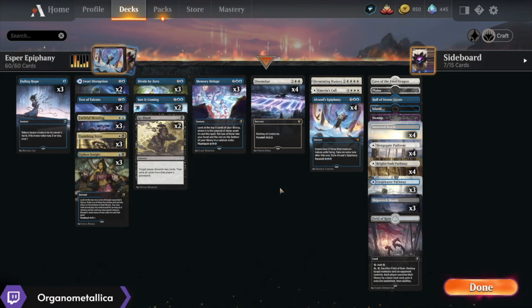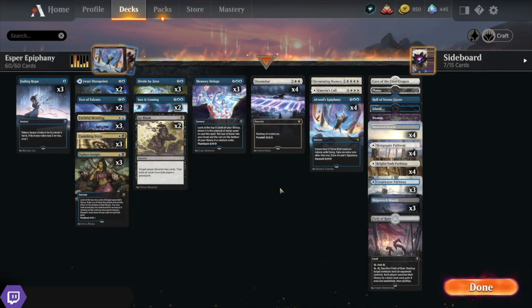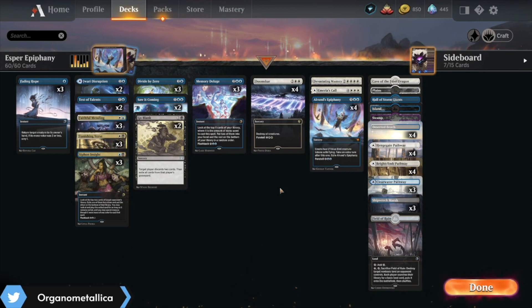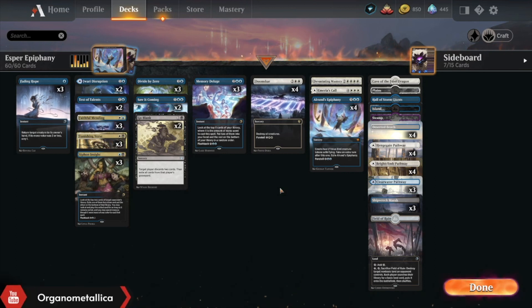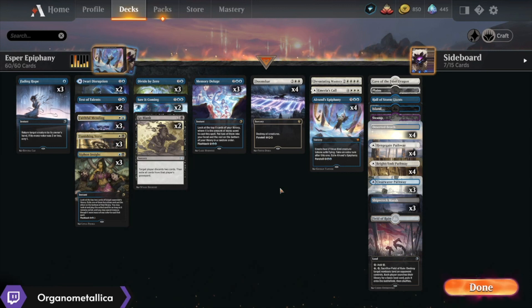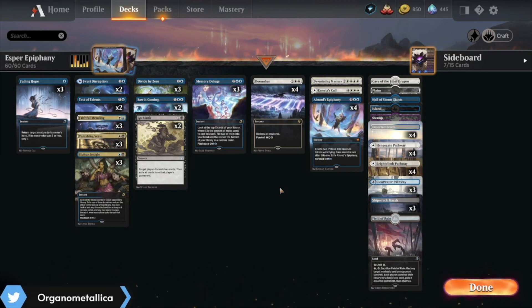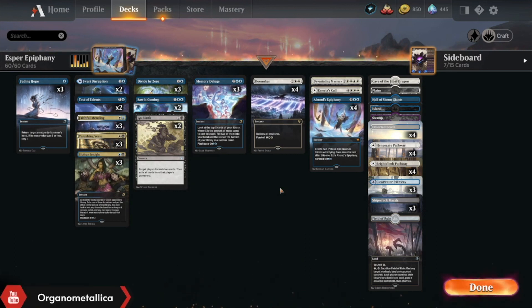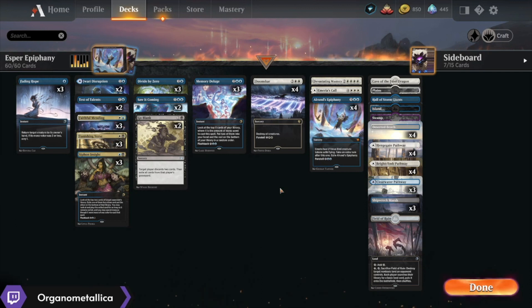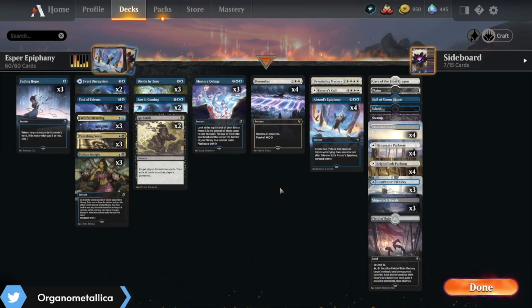Being able to Siphon Insight — on at least one occasion actually backfired, because it turns out that getting your opponent's copy of Alrund's Epiphany divided by zero is really really rough. But other than that, being able to rip off a couple blockers every so often, or being able to get some value cards, or even just a land in some cases, really helps. And so altogether this deck did a pretty good job of turning the corner where the blue-white deck sometimes struggles. Altogether, to me, it's a much more fun deck to play, but that's obviously your choice.